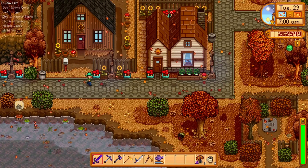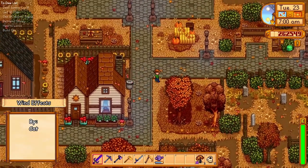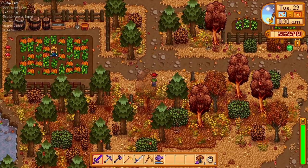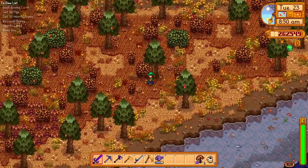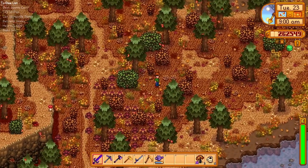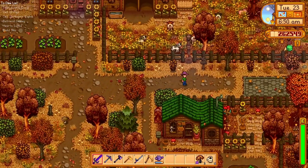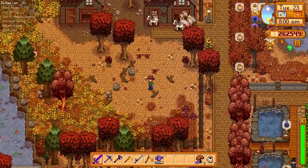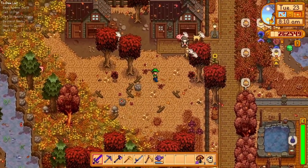The last mod that I use for my playthroughs, which is quite simple and fun, is the Wind Effects mod. This mod allows wind to blow through Stardew Valley, affecting your crops, trees, grass and bushes, where they will sway when blown by the breeze. It also adds flying leaves around, so it makes the world feel much more alive. This mod is quite simple and doesn't change anything else in the game, but for me it's still quite fun to have. Adding more life to the game makes it feel like a brand new experience where everything is more active and not just a static picture.